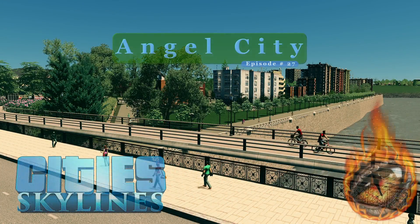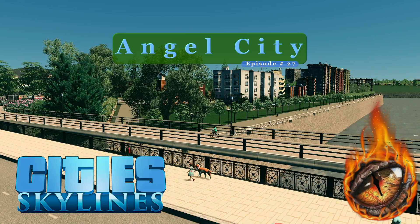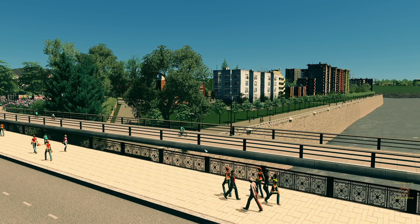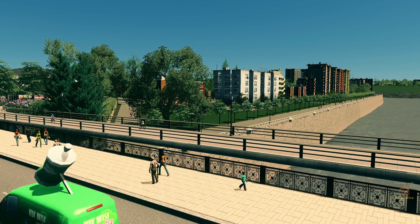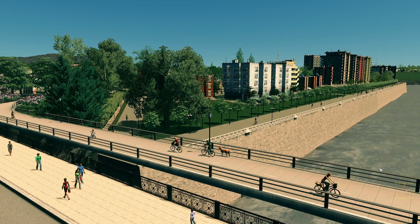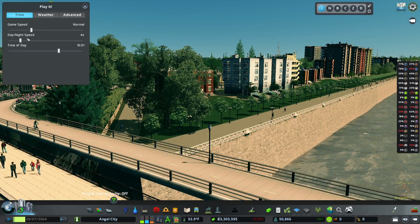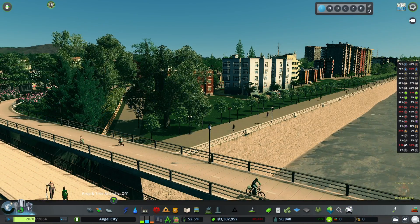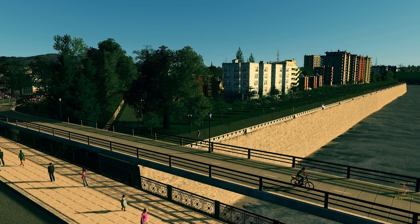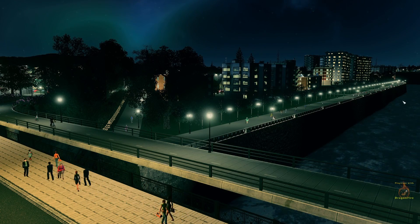Welcome back to Cities Skylines, this is Angel City episode 27. When we last left off, we had just added a lot of high density population along the riverfront here, decorated up a little bit of the area. I also went ahead and changed the area along the riverfront and added some lights along the riverfront.